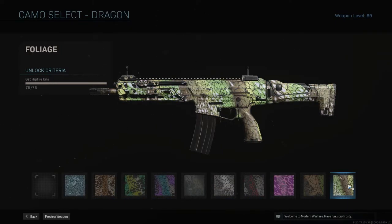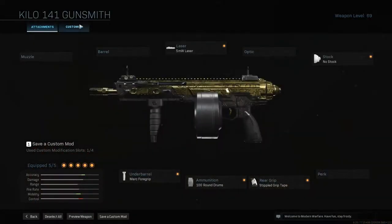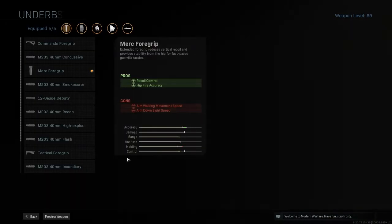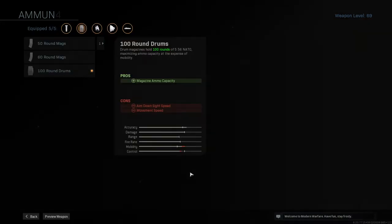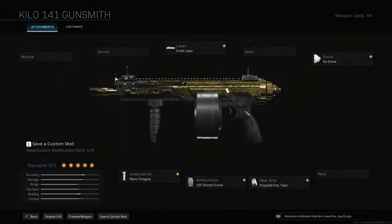Then we have Dragon. To get hip fire kills there are attachments you can use to make this a lot easier. Here I have a class set up to show — this is what I personally use. I use it because it helps with hip fire accuracy and sprint-to-fire speed so you're quicker on shooting people. The Merc 4-Grip also makes your hip fire accuracy better. Then I have the 100 round mag, just in case you miss a couple shots since you're hip firing.